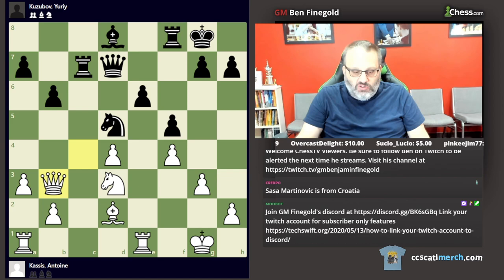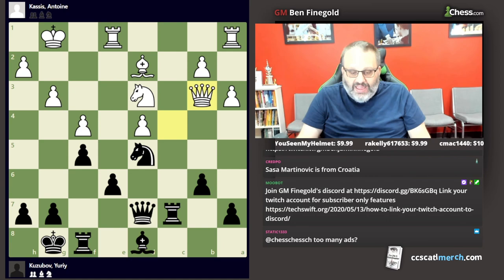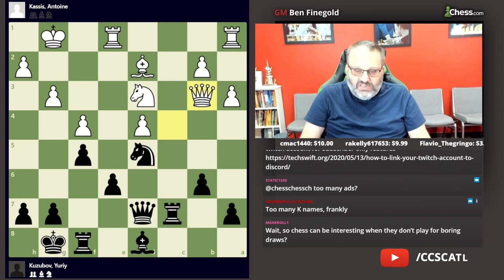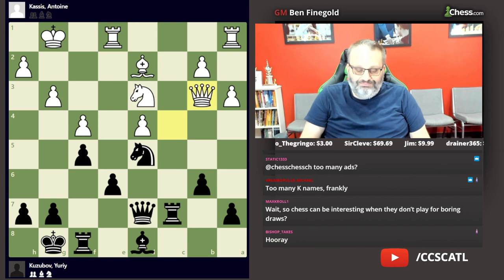Next game is Kassiz versus Kuzubov. Now this position is better for black because white has an isolated pawn. And even though black has a backward pawn on e6, white's king is a little exposed, and black's bishop is better than white's. So black has a pretty nice advantage.